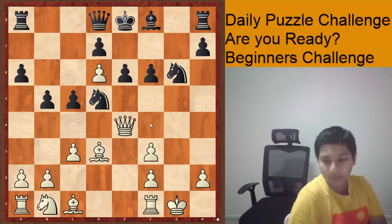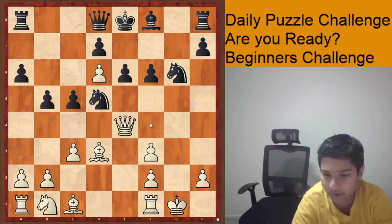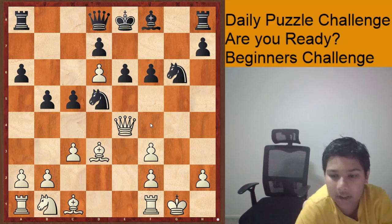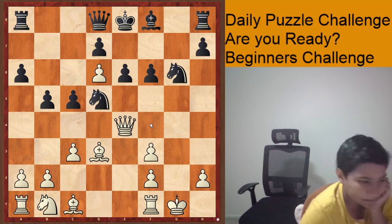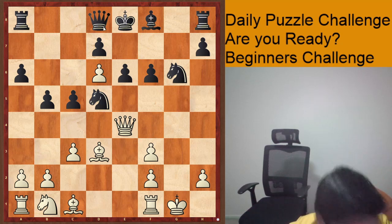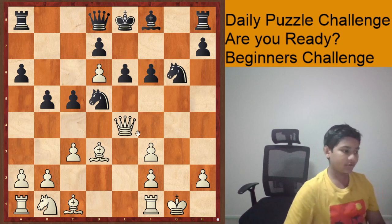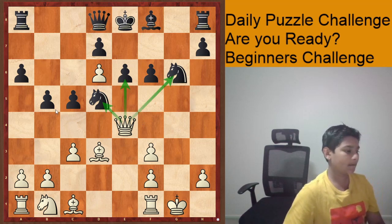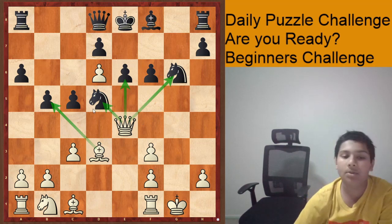Hello everybody, I'm back with the daily puzzle beginners challenge. Let's have a look at the puzzle from the last video — this was white to play and checkmate in two moves. White has a few moves he can play, a few checks. Let's look at the checks and captures I can see in this position.